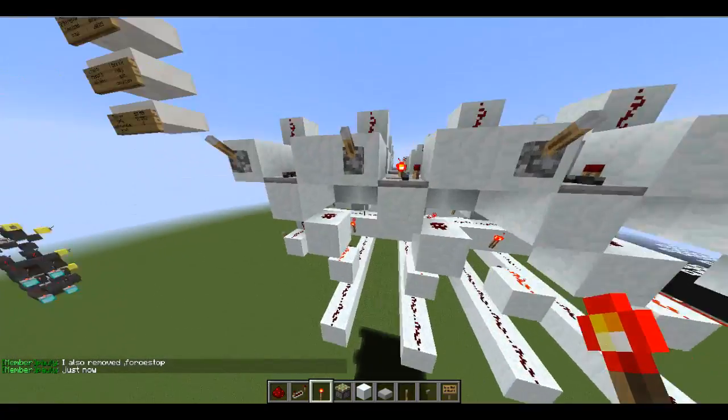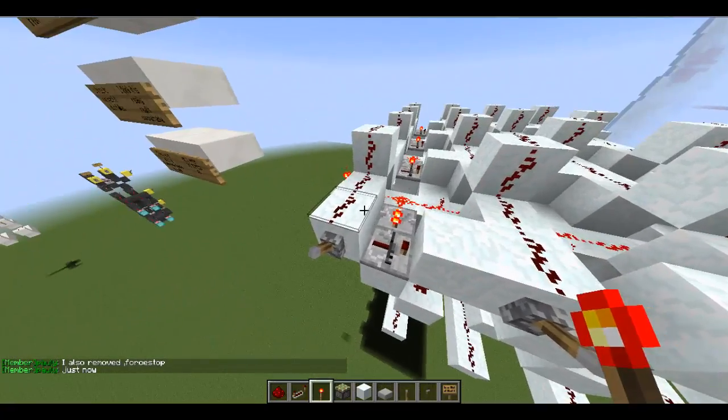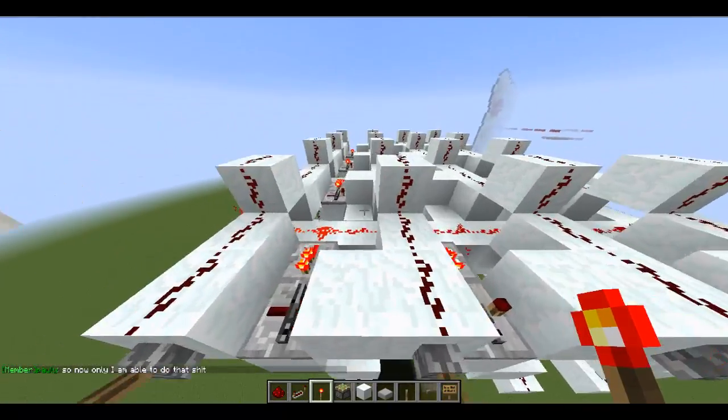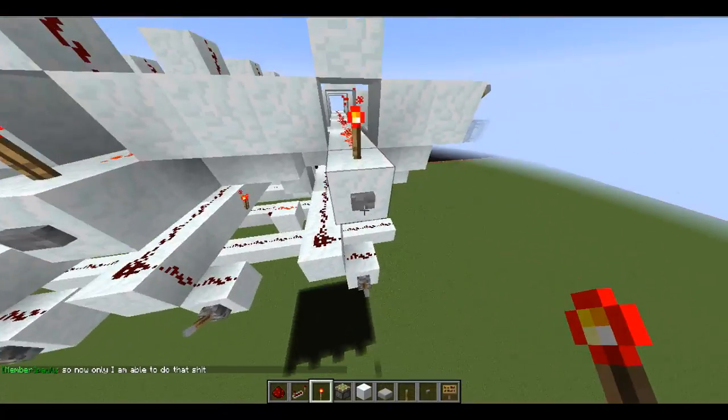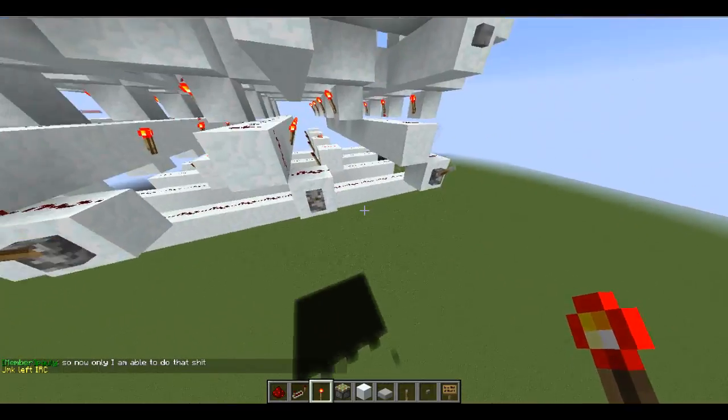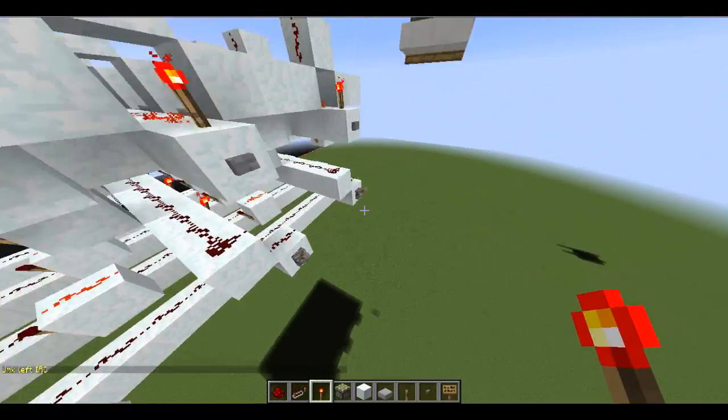So here, these are the inputs — this is 1, 2, 4, 8 binary of course — and then you have your saved here. This reads 0, 1, 2, 3, and then reads 1, 0, 1, 2, 3 as well.